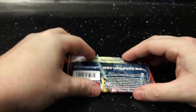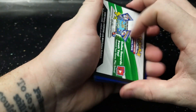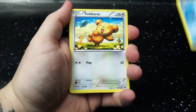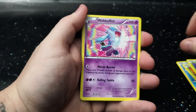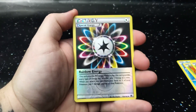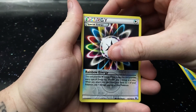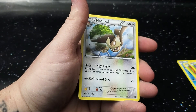XY Breakthrough, let's see what we can do. Goldeen, Teddiursa, Ralts, Wobbuffet. Coming up, Haunter. The reverse holo is a beautiful special energy card — Rainbow Energy. Now hopefully there's a rainbow rare behind here, but a Noctowl. I will take that Rainbow Energy though. Moving on to Fates Collide.